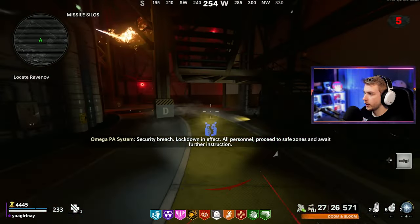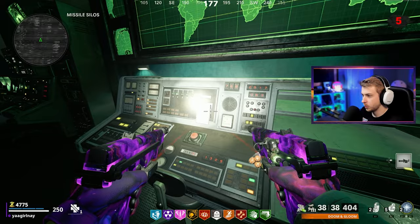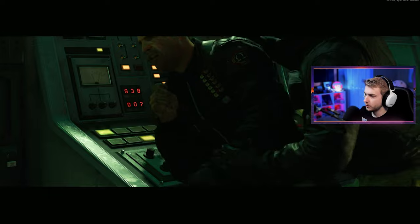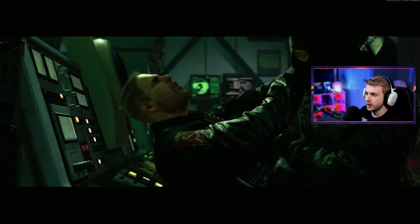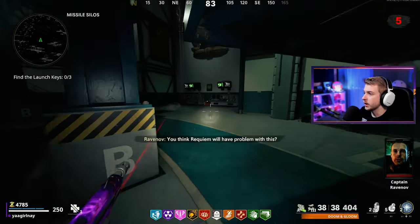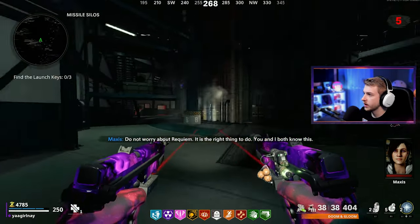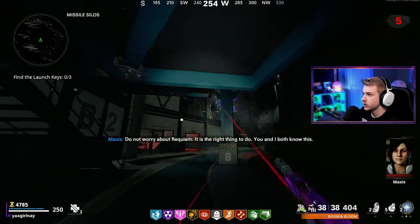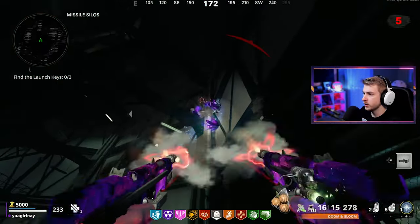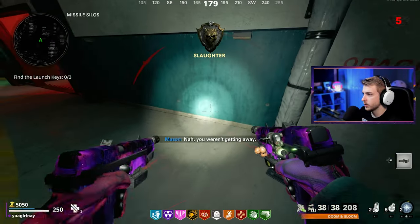Let's head down this elevator and get this thing started. There's a switch somewhere down here we've got to turn on — right over here. Pop that on. Now there's a key we have to get at every one of these little silos, and to get one we have to start right here. We need to purge this canister and fill it up with crystals, so we've got to shoot every single crystal we see. Once we get around 20 or so, we'll be golden. Gotta make sure we pick these up.